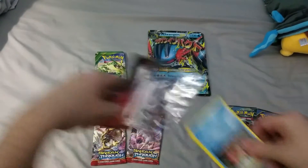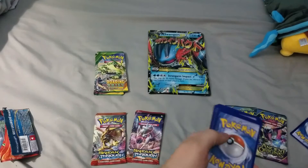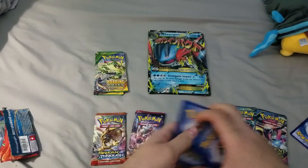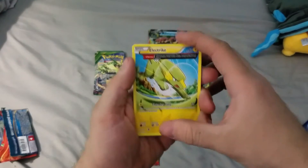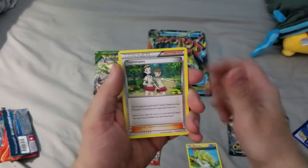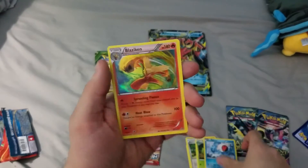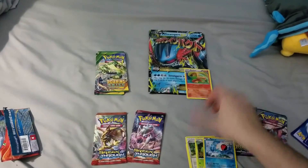Really hoping for that Shaman out of the Roaring Skies packs. All right, two to the back. We got an Electric Team Mates, Lombre, a Spiel Reverse, and a Blaziken Foil. Not bad.